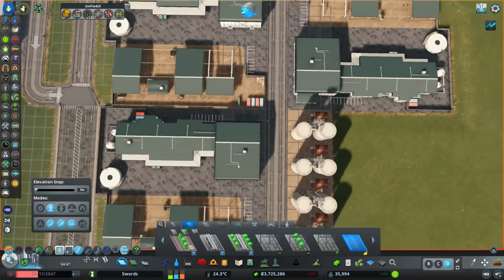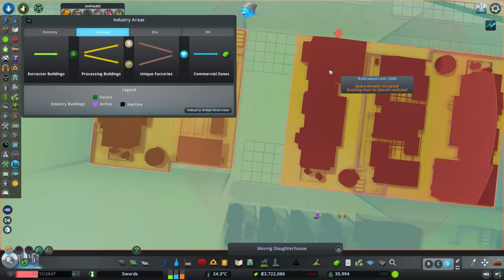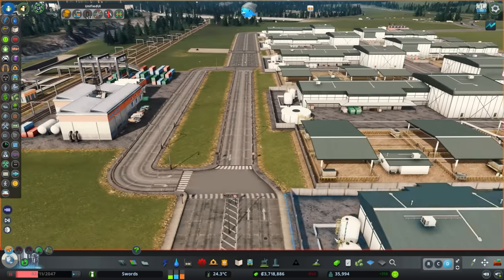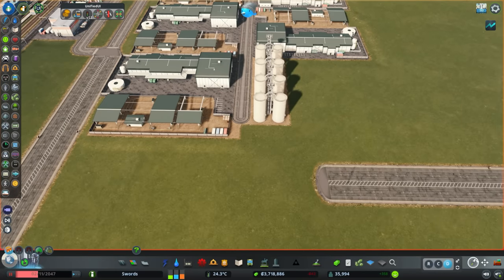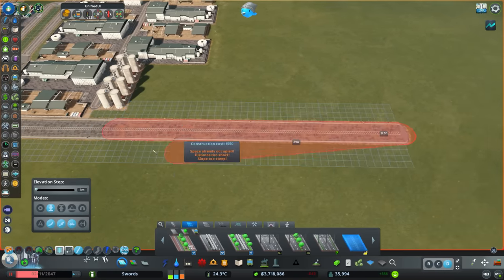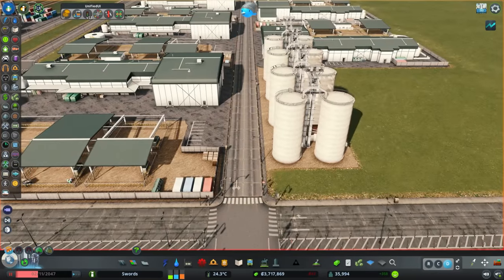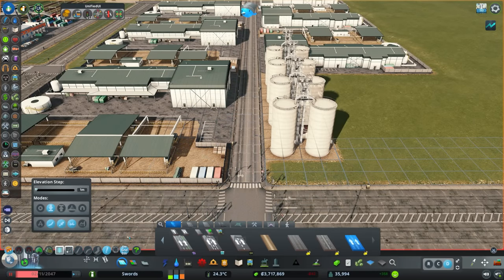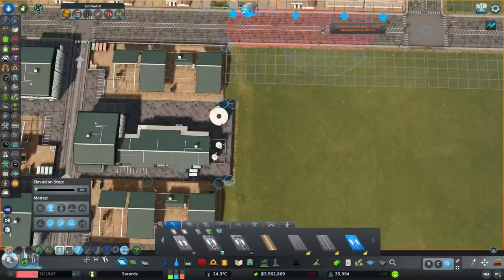In building the actual farm, here we have slaughterhouses — lots and lots of slaughterhouses. They give you the highest volume for crops in and animal products out, though they do cost a lot of money to run in terms of electricity and water. But that's not really too much of a concern — we're making good money. Obviously right now it's in the negative, but we're making money, it's fine.